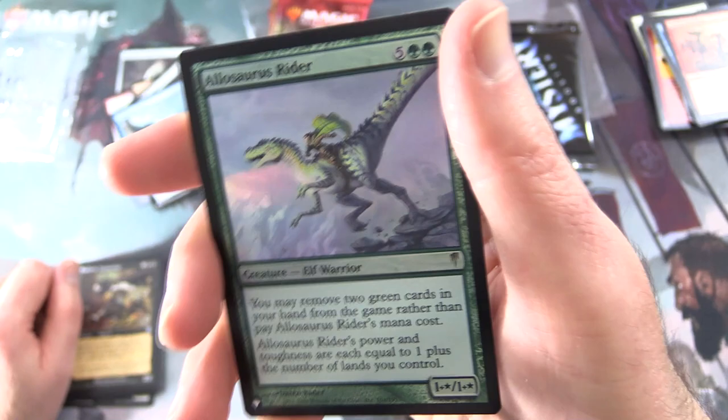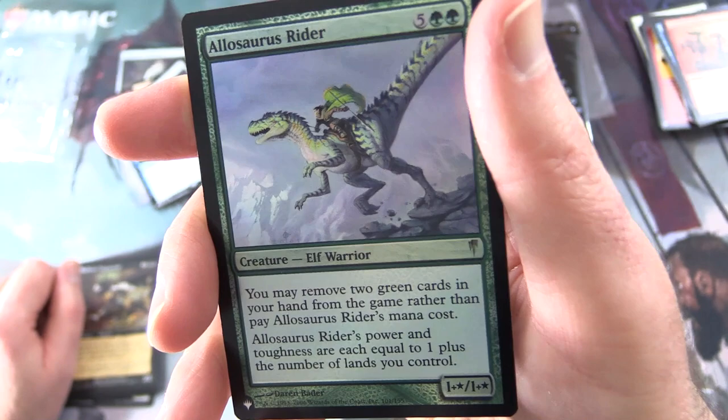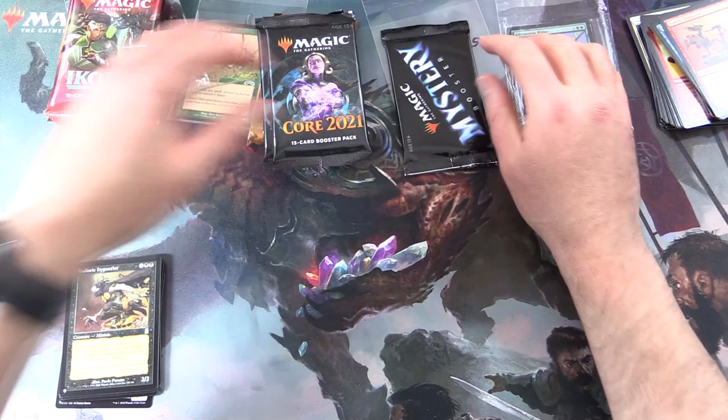And the second rare: Foil Allosaurus Rider — Creature: Elf Horror, 1+*/1+*. Power and toughness are each equal to 1 plus the number of lands you control. You may remove two green cards in your hand from the game rather than pay Allosaurus Rider's mana cost. So there we are — Peter scored a Mythic, very nice indeed.